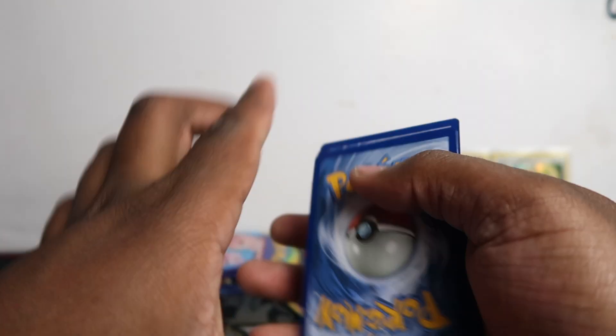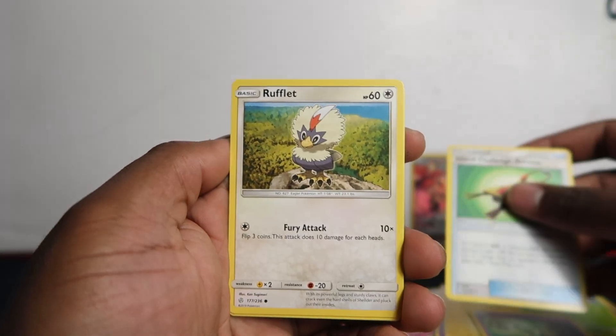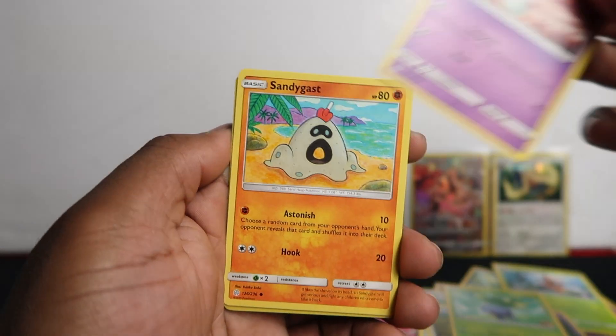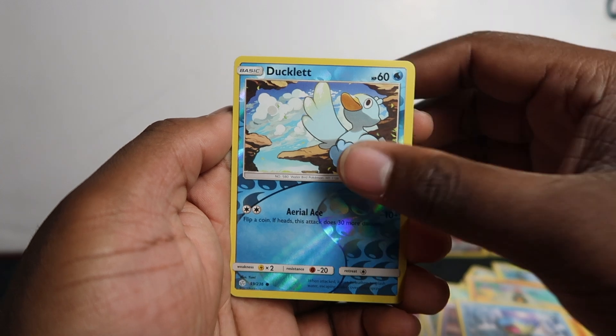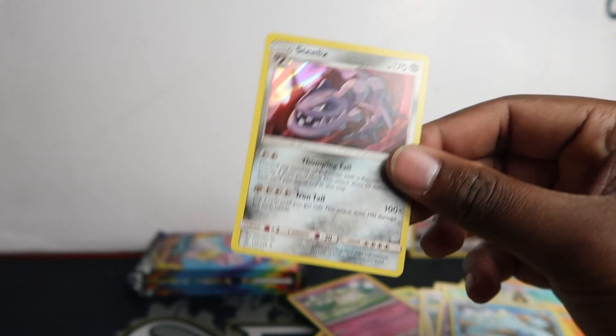Green code on this next one — never been so excited to have a green code. Hoping we get some secrets, that'd be cool. Pack contents: Dhelmise, Island Challenge Amulet, Rufflet, Oddish, Ralts, Sandygast, Ducklett — and another holo from a green code! Boom.